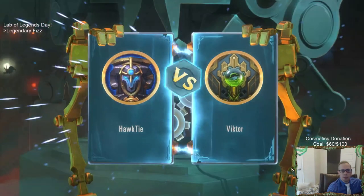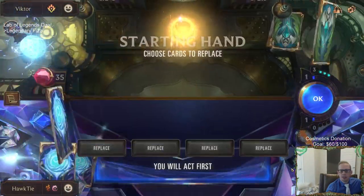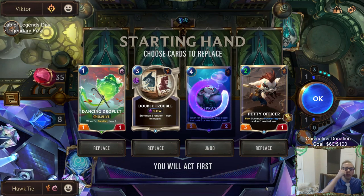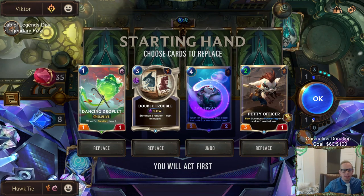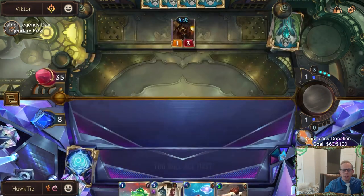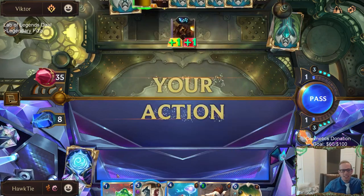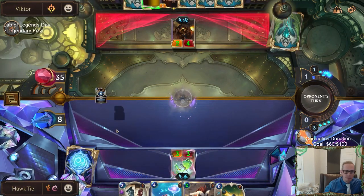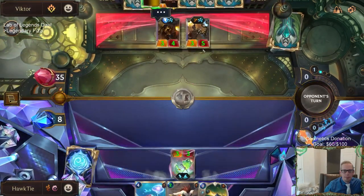Final boss with Victor. Let's get a good run - let's get Fizz and Double Trouble. We got Double Trouble! We have Droplet, Double Trouble - Droplet into Double Trouble into Petty Officer, that's a good round one and round two. I can still mulligan the Droplet but I don't want to only have Spray Fins. How are we drawing so many Spray Fins? There's only two in the deck and we've had both Spray Fins every single game - they're our two worst cards.